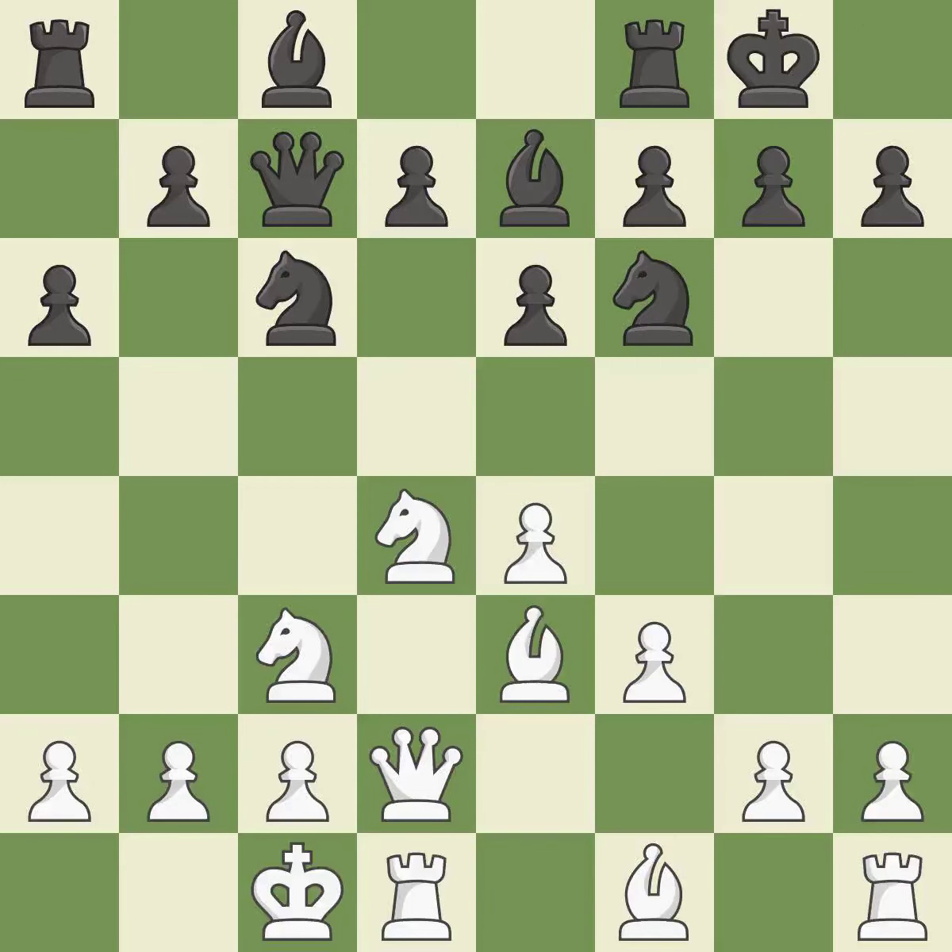Castling gets the king to a safer square out of the center of the board, while also developing a rook. Castling to the opposite side of the board as the opponent normally leads to a sharp, attacking game. The bishop is prepared to grow into a functional square. The opposing knight is kicked by a pawn and must now move or be captured.